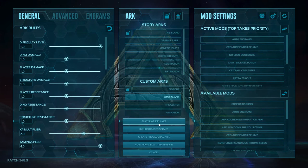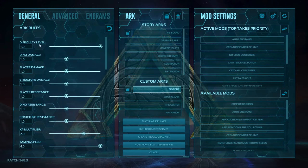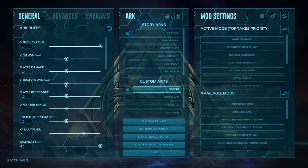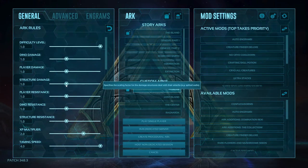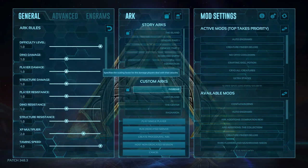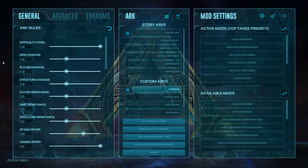We're going to start off by boosting our difficulty up to one. You can't get it any higher on Xbox, I believe, so you can only bump it up to one. Player damage, structure damage, and dino damage I'm all going to leave at regular. Basically, this is how much structures would deal damage — like spike walls and turrets — to players and dinos. The lower the number, the lower the damage; the higher, the higher.